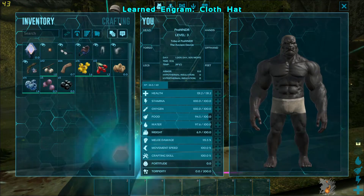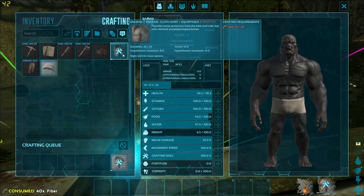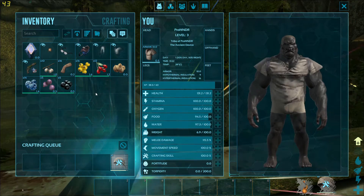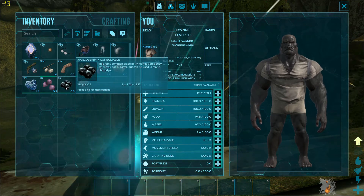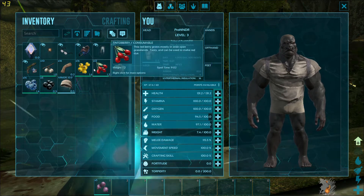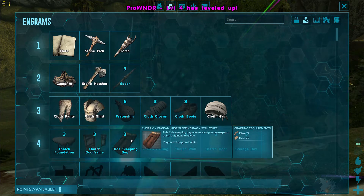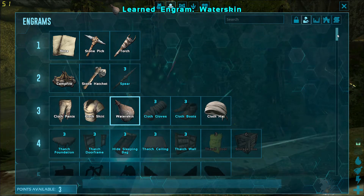I'm going to craft some cloth armor — I'll look at my crafting menu. Since I have tons of fiber, shown in green, I can craft this shirt and also a hat because of all the fiber I've been looting. I don't want to eat certain berries because they can knock me out, but mejo berries, azul berries, tinto berries, and amarberries are really good. I'm going to go up in more melee damage because I want to be bulky.